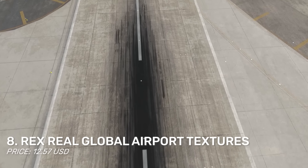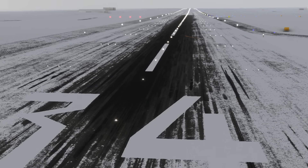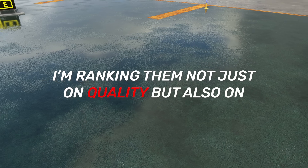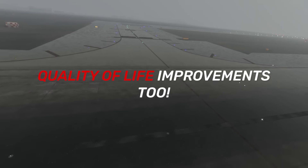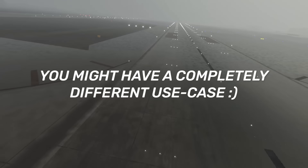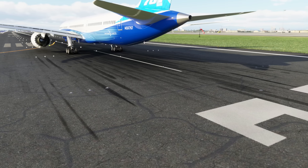We start at number 8 on the list with Rex Real Global Airport Textures. It's on sale right now for $12.57. Please note that all placements on this list are based on my subjective experience — how much I use the addon, how much of a quality-of-life upgrade it is, and the quality of it.